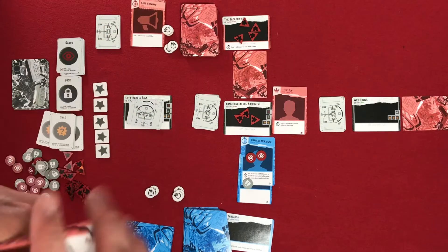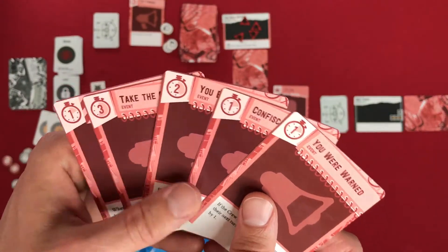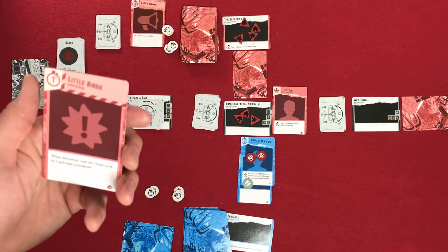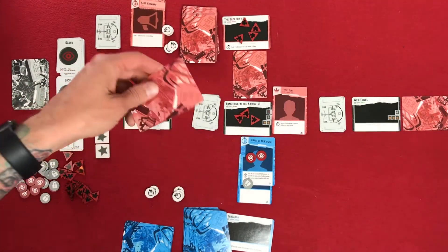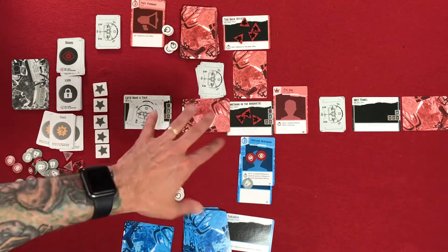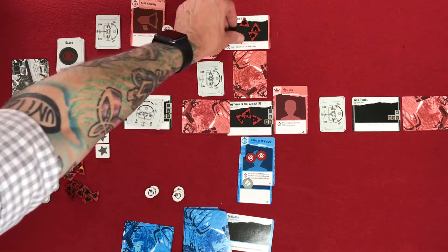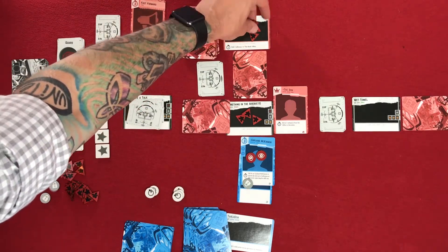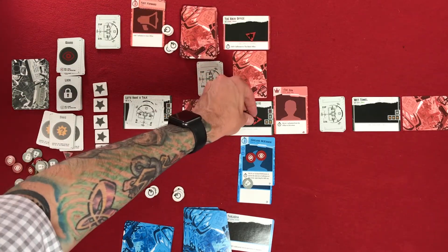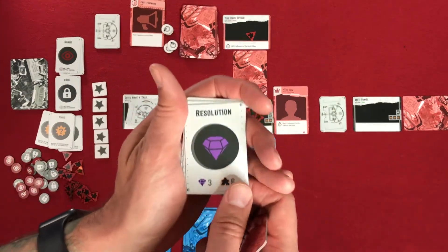Now it's the powers' turn. We draw a card, then play this complication for one action at this location. That was one action. For the remainder of the turn — actions two, three, four — we move one influence from the office to the scene. That gives us six influence here, and thus the powers that be would be able to score this resolution.